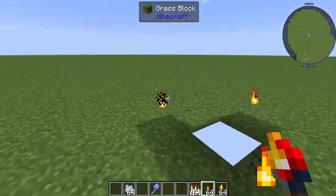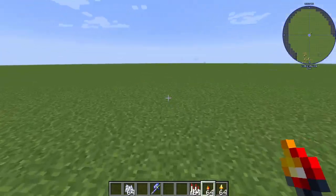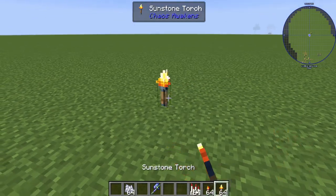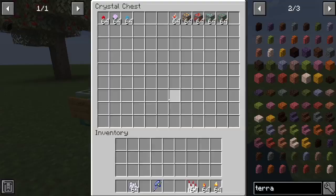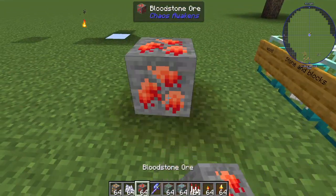The torches are invisible right now for some reason, which is strange. This is what the sunset torch looks like.